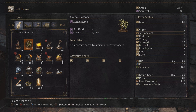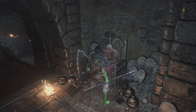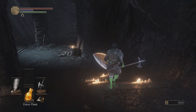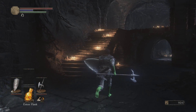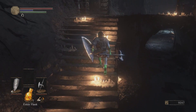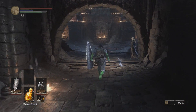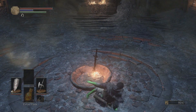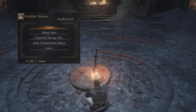I also found the Fire Clutch Ring — I'll show you where I found that in a bit. I bought the Dried Finger and I can't sell it, which sucks. Before we continue with the main story, the thief used to be here. Because I gave him Loretta's Bone that we found in the city, he realized she was dead and asked if he could go scavenge. I said sure, but I need to be careful — I can't let him do that too many times or he will eventually die.